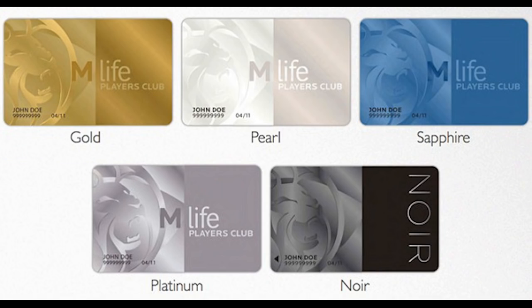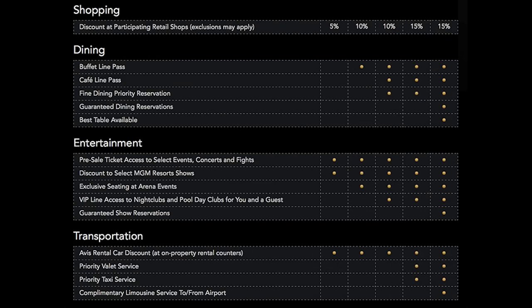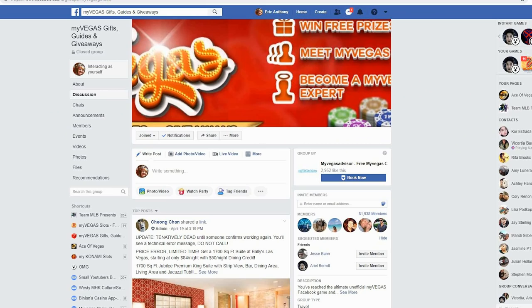Before you get started, if you haven't already, be sure to sign up for an M life card at mlife.com — it's free and you'll need it to redeem your My Vegas rewards. Be sure to use your government name, because whatever you redeem on My Vegas has to match your M life account, which has to match your ID. No nicknames or aliases — this isn't some silly Facebook account.